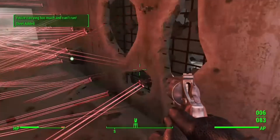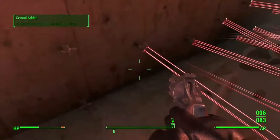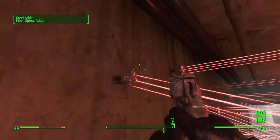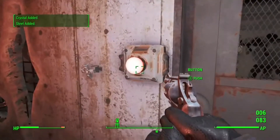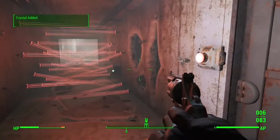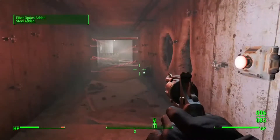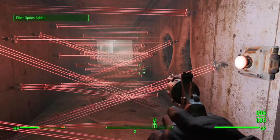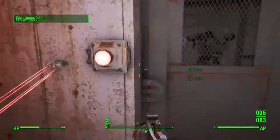So just watch where you step and quick save often. Bring weaponry as well because there are ghouls at the top — there are a lot of them. If you press the button again it will stop, and if you press it again it will reset them all. So there you go — you've got an unlimited supply of crystals, fiber optics, and steel in Fallout 4.